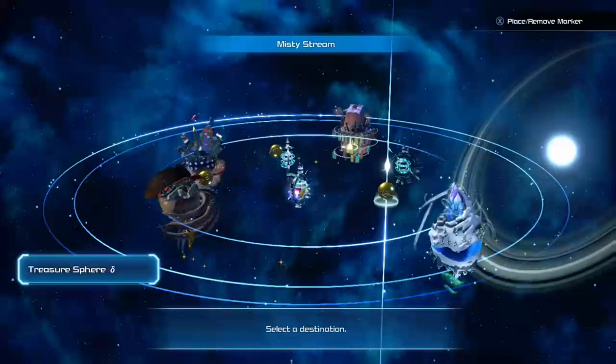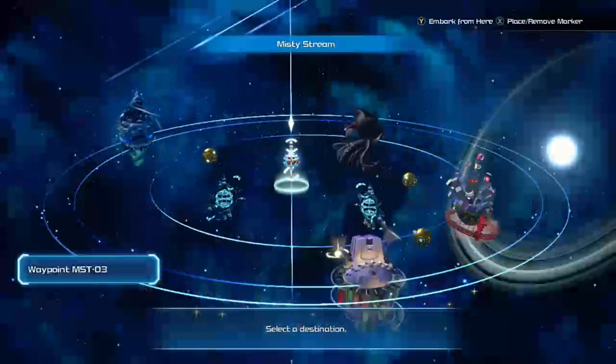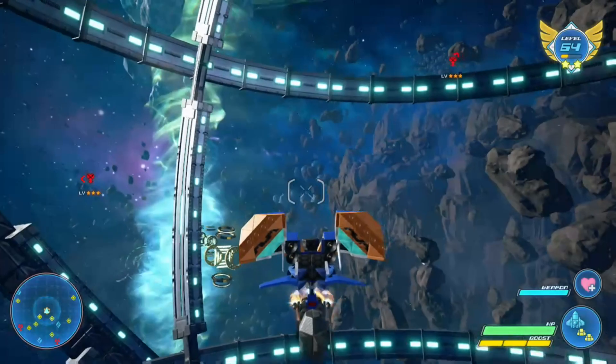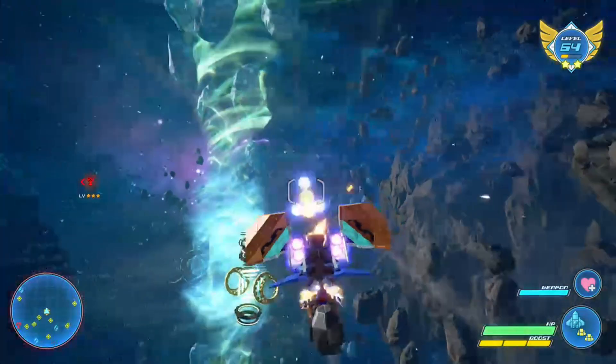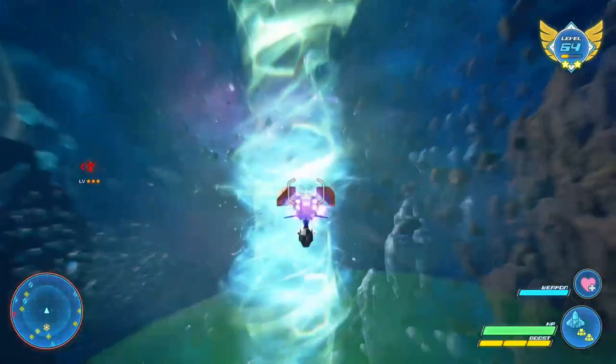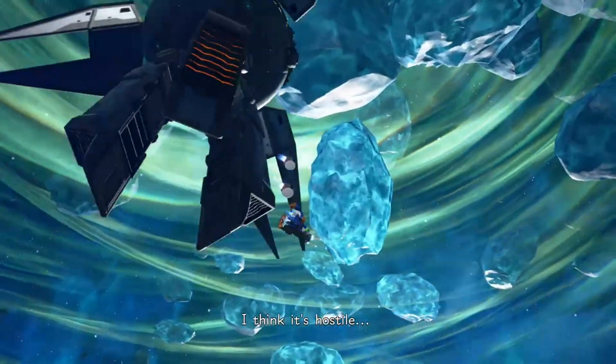Once you get that all set up, go to the Misty Stream and waypoint MST-03. Right in front of that is going to be a giant vortex, and literally all you do is fly towards it. I think you actually have to fly down a little bit — it's kind of in the center of the vortex. I went up and didn't find it, then went down and finally got it. When he shows up, you'll get a little cutscene, and you do need a speed of over 200 for him to even appear.